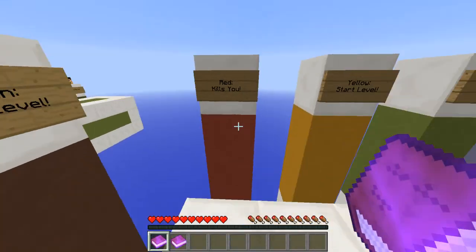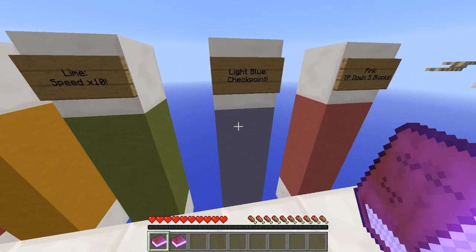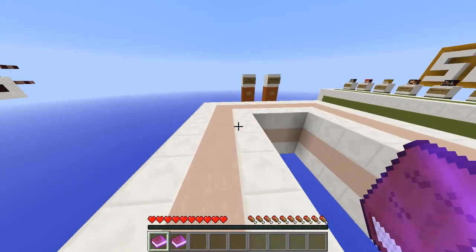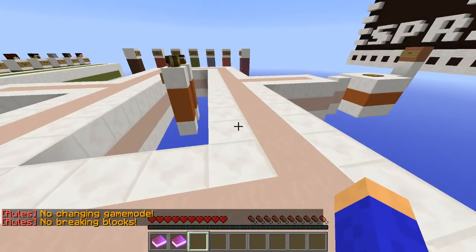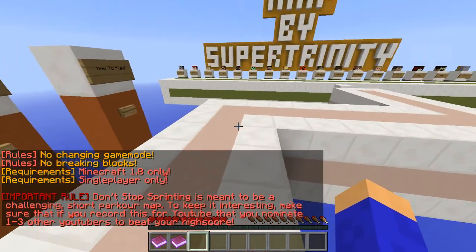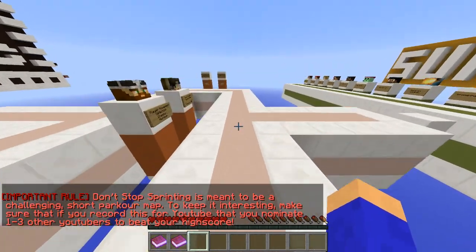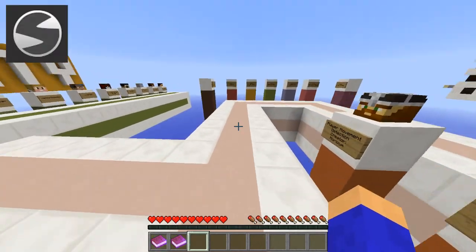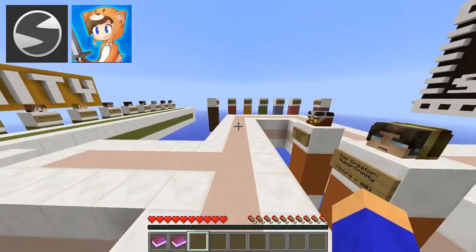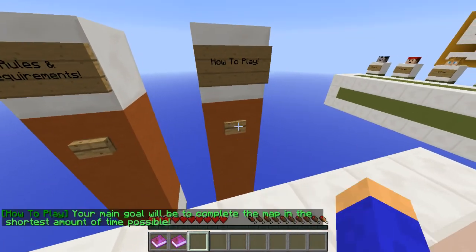I don't know if you were there, because there weren't many people there, but the other day I was live streaming a map that he made — the 40 jumps map — with Scooby and Lou, and it was pretty fun. So yeah, I can tell this is going to be fun right off the bat. First of all, the rules are: brown gets you to the next level, red kills you — this is if you stand on them — yellow starts the level, lime speeds you up, light blue's a checkpoint, pink TP's you down five blocks, and purple TP's you up five blocks. The requirements are: no changing game mode, no breaking blocks, 1.8 only, single player only. It's meant to be challenging. It's going to require me to nominate one to three other YouTubers — SmithyYouTube and Ruxplay, who I played the death run with in one of my previous videos — and I want to see if these guys are up to the challenge and can beat my time, and if they can't, well, get the hell out of Dodge.